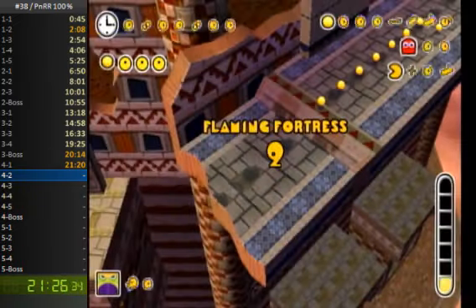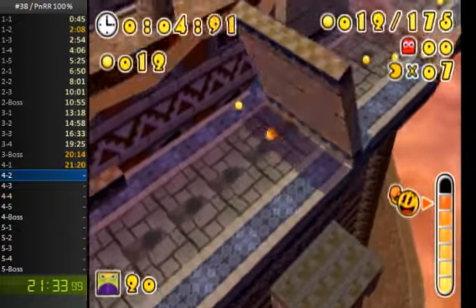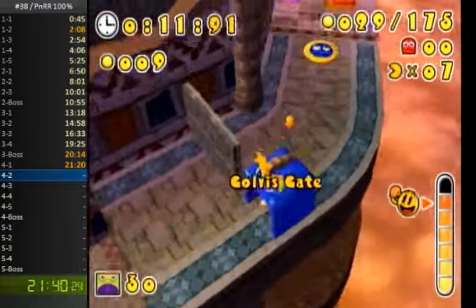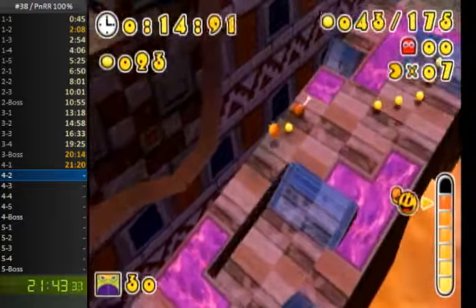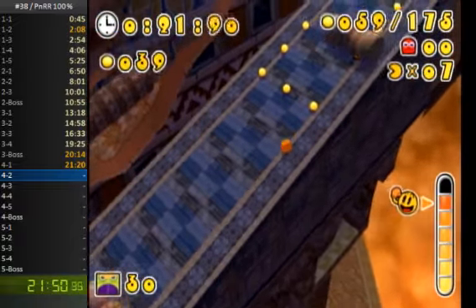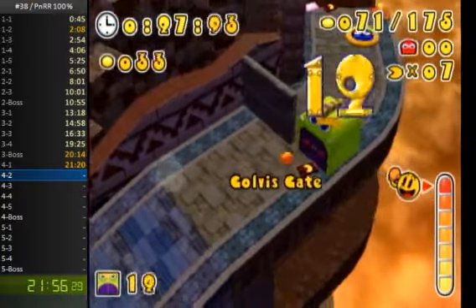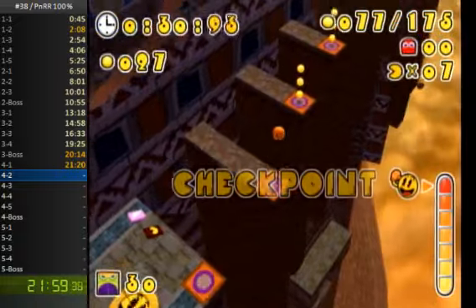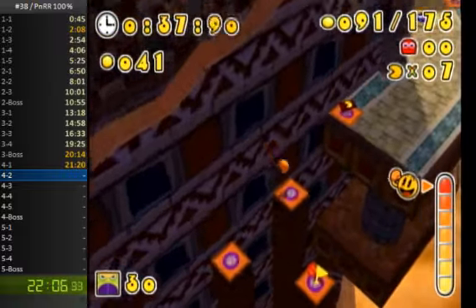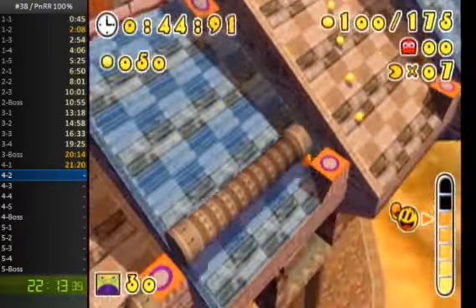The next two levels, 4-2 and 4-3, don't actually have ghosts in them, so these are just going to be all Pack Dots runs. In this level I'm probably going to be taking quite a bit of damage, but there are a lot of health refills like these chicken items that add HP. One thing you might have noticed is that I have 7 bars of health — you're supposed to start with 3. Various fruit items you can collect throughout the game give you extra bars of health, and since this game autosaves, it would be annoying to wipe your memory every run, so it's allowed to already have all of those collected. It's also allowed to have already beaten the game and have everything maxed out, so the game doesn't have to autosave after any stages where you beat a score or IL time.